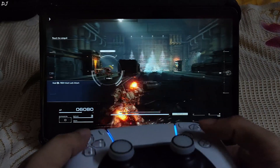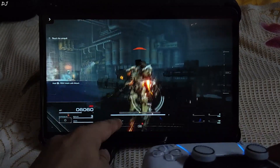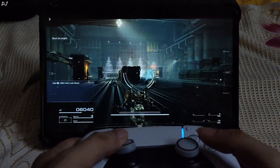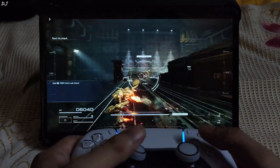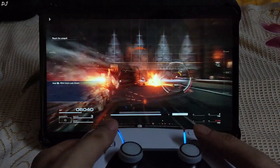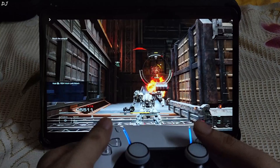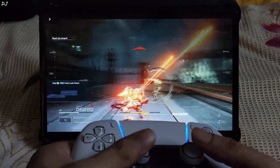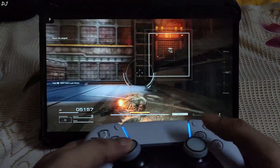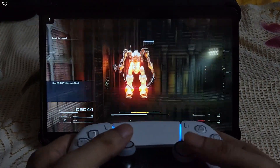Yeah, the game has started — this is our mech. Energy meter replenishes rapidly when we are on the ground. Rapid attack: just need to press the right trigger. Boost: just need to press the square key. Charge towards my enemy: press the left analog stick. Melee attack by pressing the left trigger. Dodge the right trigger to dodge attacks.